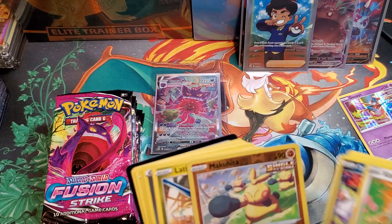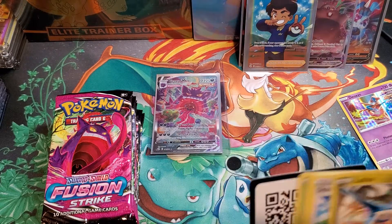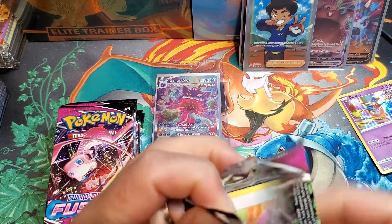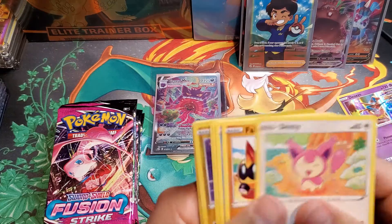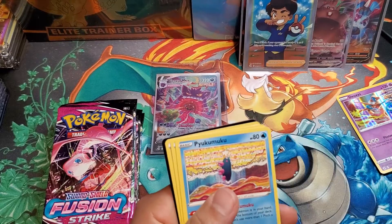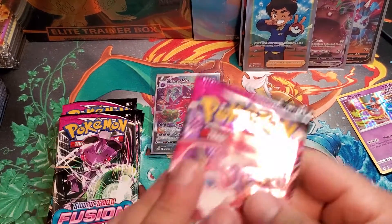Going through: Makuhita, reverse holo. Very nice. Already pulled our chase card — loving every minute of that. Can we get a rainbow rare still out of here? Reverse holo Minun — oh look at that Arcanine! Very nice Arcanine in holo as well. We love that card.